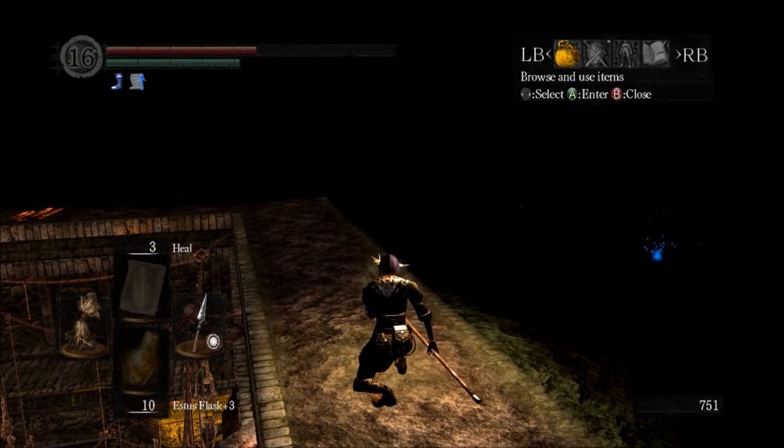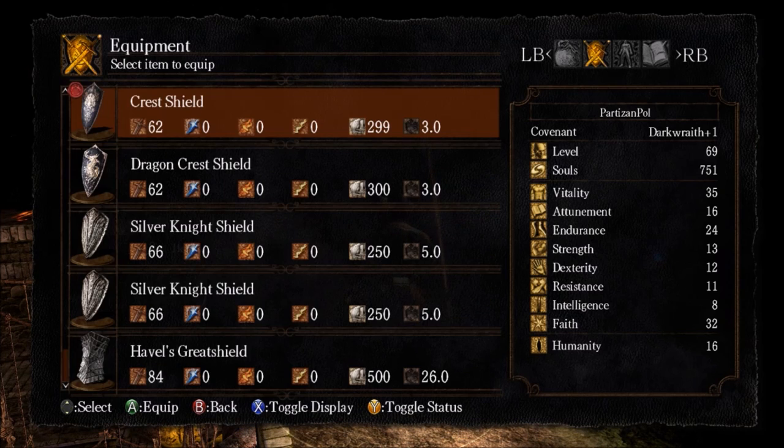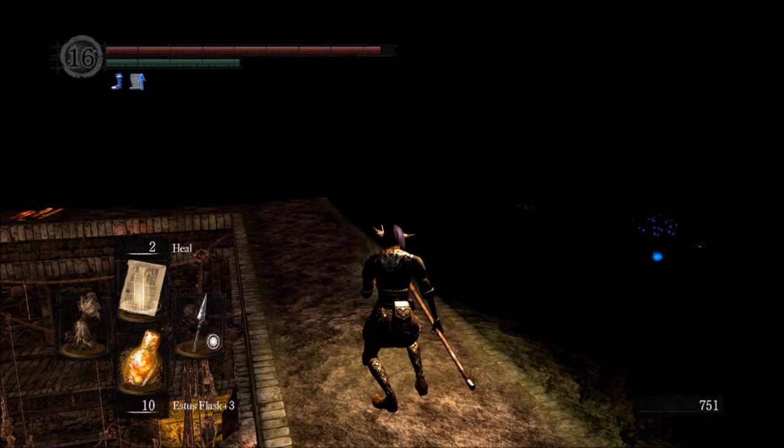Now the plan — we're going to blaze pretty quickly just through this top part of the Tomb of the Giants. I just realized I still have my Covenant of Artorias ring on as well. Should have swapped that back out for the wolf ring. That's kind of a waste.